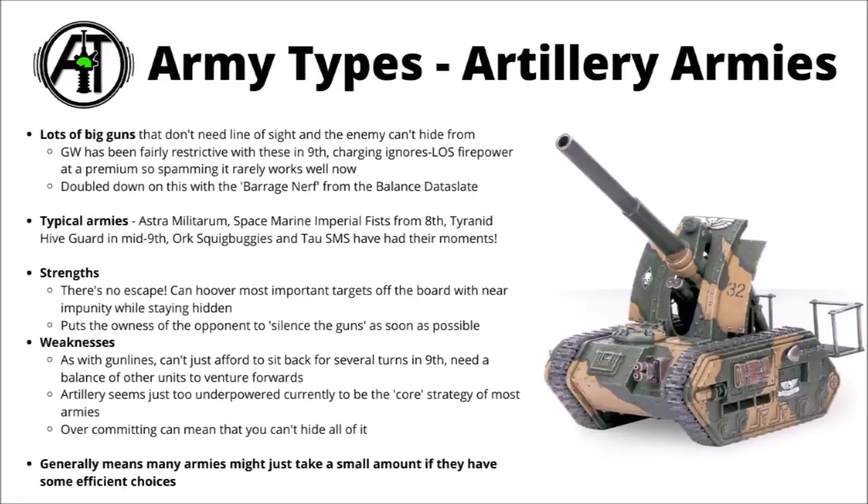Moving on to a couple of slightly more minor types, first up we have artillery armies — something that definitely not every faction can do, but certainly the Guard are perhaps the most well known for it, Astra Militarum with a whole bunch of Basilisks and Manticores and things, though plenty of other armies can have a good go. Space Marines Imperial Fists during 8th edition were fairly fearsome with their Thunderfire Cannons and Whirlwinds. Tyranid Hiveguard, Tau Smart Missile Systems, and Orc Squigbuggies have also all had their days within 9th edition, even if they're not quite as strong anymore.